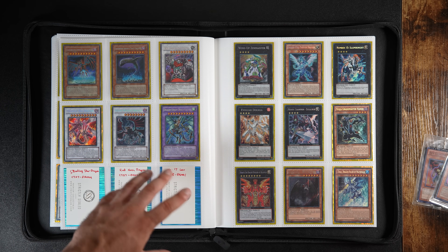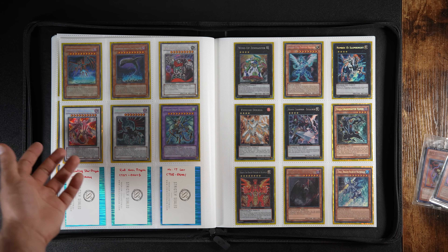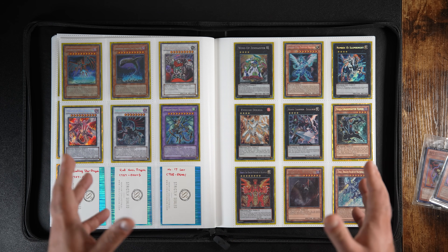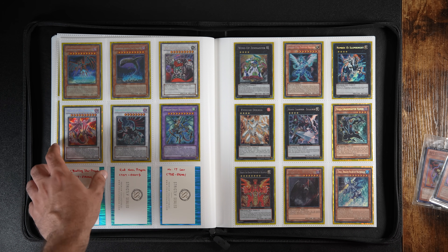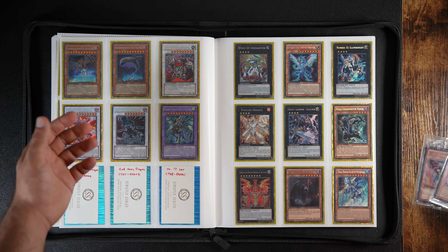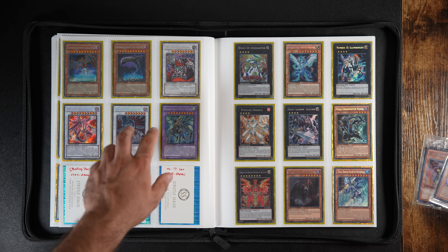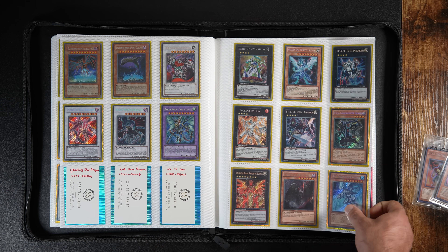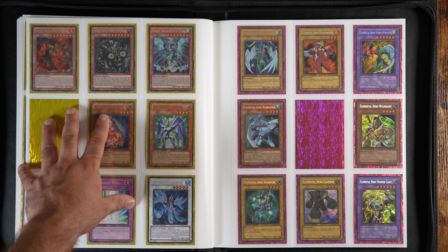Next, we have the sets where they pretty much scrapped the old secret rare foiling and introduced the new one. However, I'm not really a fan of the new secret rare — I really like the old one. Luckily, the TCG in Europe kept the old traditional secret rare. I finally picked up Majestic Red Dragon, got this one in the UK — someone packed it and listed it. Paid a lot though, I think like 25 bucks or something. I still need to find a few more, and I'd like European copies of some others eventually but just haven't been able to find any.